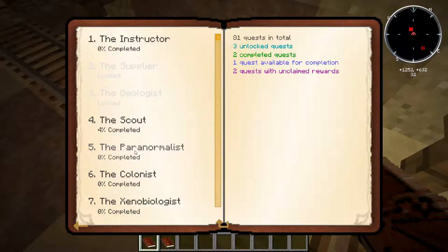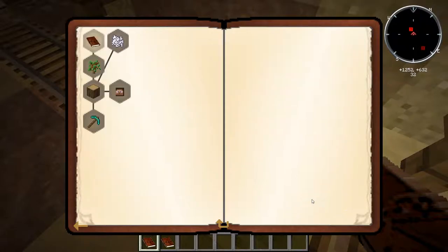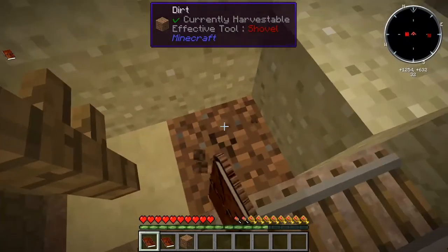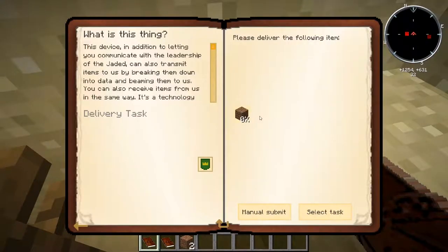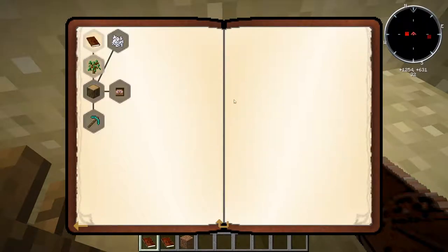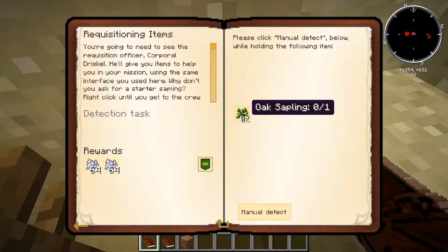The categories for our quest book are sorted by the officer or person on the Jaded — which was the ship we came in on — who we're basically talking to and interacting with to do these quests. The first one is the instructor. The first quest requires us to deliver one dirt, which is tough because we have exactly two dirt down here. So we're going to submit one of these dirt and be stuck with only one remaining. The good thing is we're going to get a bump to our reputation, which we'll talk about right now. We look at the second task and have a requisition officer, Corporal Driscoll, who will deliver us some items upon our request.